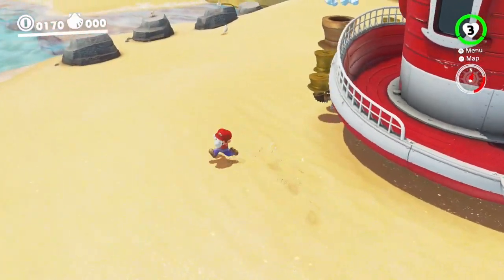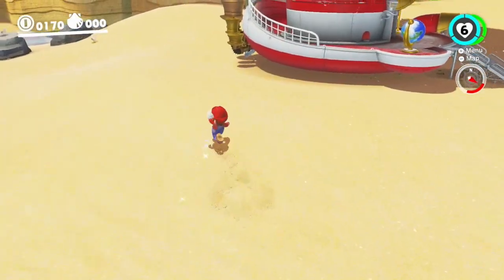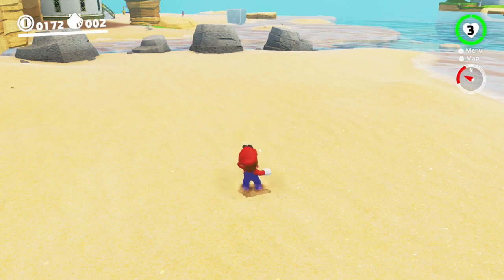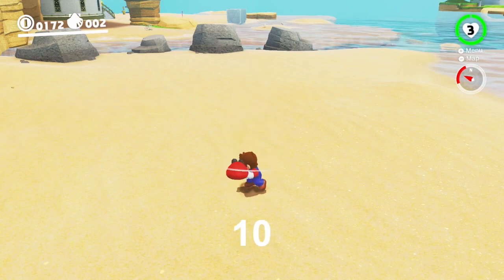Now we can finally take a look at the age-old question of how much quicker you can jump after a motion control throw. After a single throw on the ground, whether it be standing still or in a roll cancel, you can jump exactly 13 frames after throwing Cappy. Observe how the first frame you can jump is the second frame in which Cappy is pointing straight ahead of Mario, because this will become a pattern.